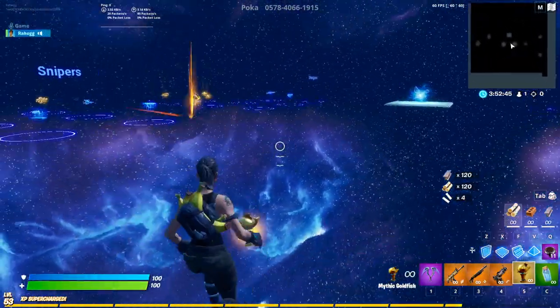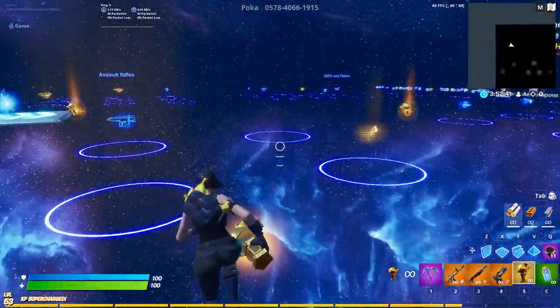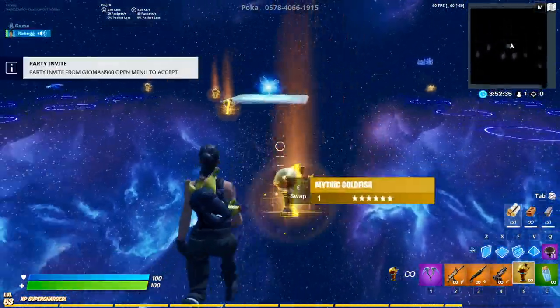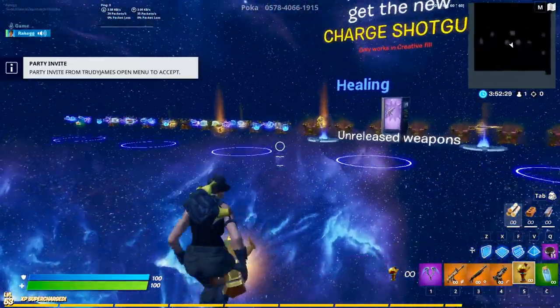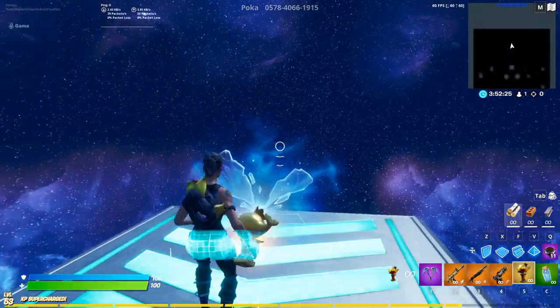The mythic goldfish does like 200 damage, and it just respawns every single time you throw it, so you're basically making more every single time you throw it, which is really cool. You can pretty much just play 1v1 with this mythic goldfish in the red versus blue map.